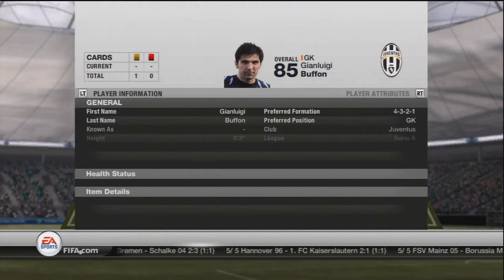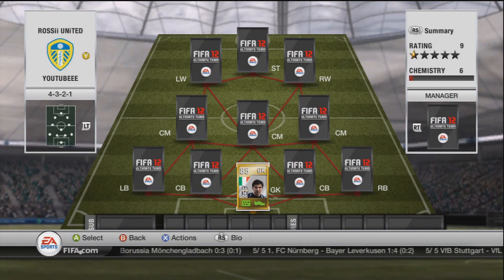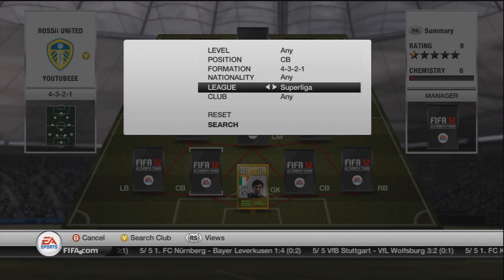We've got Buffon in goal — he's just a solid goalkeeper, I'm sure you're all aware of what Buffon can do. Pick him up for 2200 coins in formation. If these prices look overpriced, I've re-bought them since prices have changed — I bought them all in formation, so that's probably why. His regular version — didn't want to be forking out coins for his inform version or anything like that.